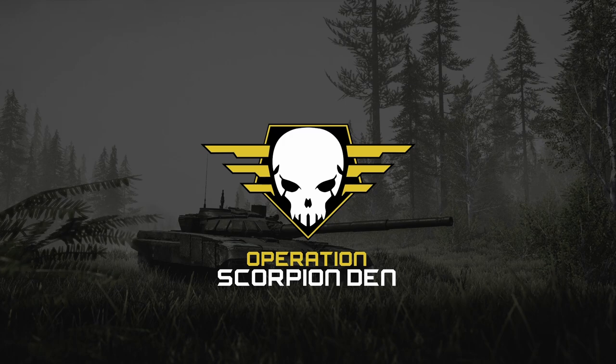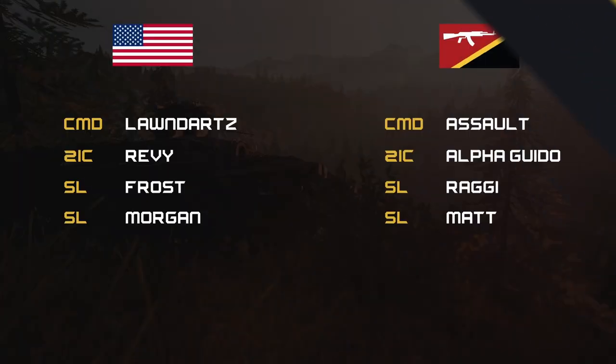We're going to move on to commands for tonight, at least for round one. For the US side, we have Lawn Darts with his 2IC being Revy, and two other SLs being Frost and Morgan. For the INS, we have command being Assault with his 2IC being Alpha Guido, and his two other SLs being Raggy and Matt Honcho.